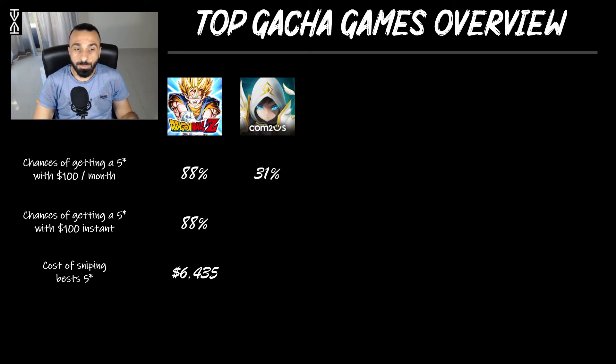In Summoner's War, even spending $100 per month your chance of getting a five-star is still quite low — less than a third. Spending $100 instantly gives even lower odds. The game does offer subscriptions — I think you can get two — that give daily bonuses, and subscription-based value over a month is much higher than instant spending, showing nearly double the difference. The cost of sniping the best five-star is roughly $1,000. Note: Epic Seven's light/dark or moonlight summons have astronomical value that you could multiply by five or ten — I may cover those in a separate video.